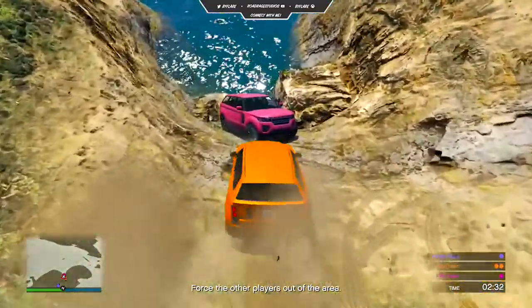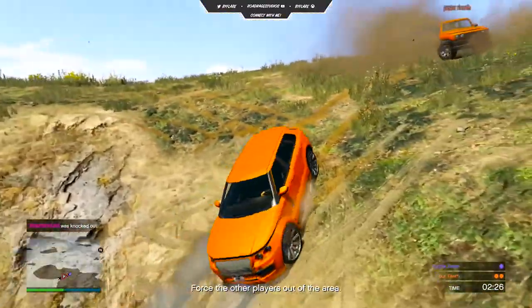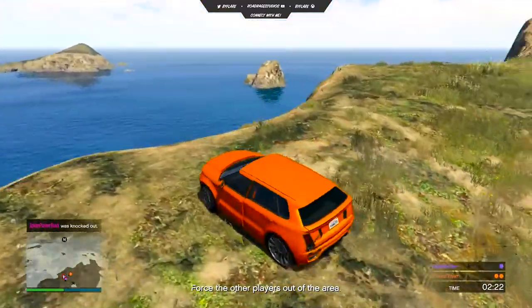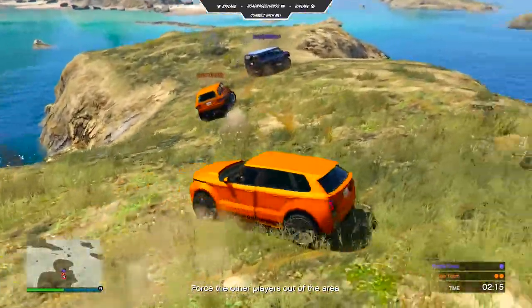If you guys do end up enjoying the video, then be sure to go and drop a like down below. Now, the Rockstar Newswire post is entitled: In and Out Week, April 29th to May the 5th — double GTA dollars and RP playlists, discounts, and new adversary mode In and Out coming this Tuesday.